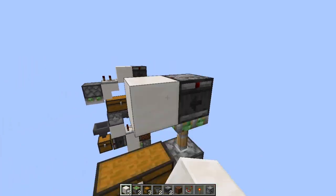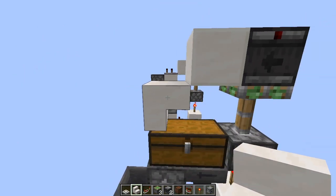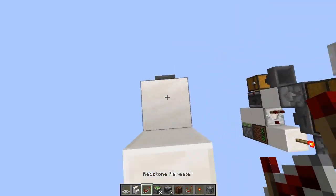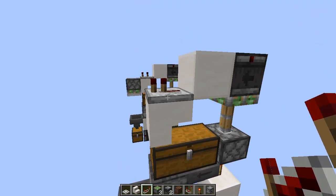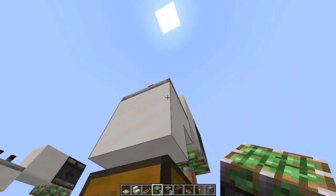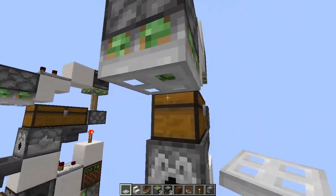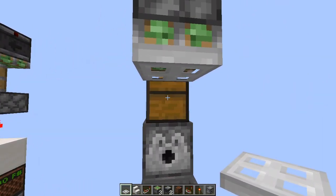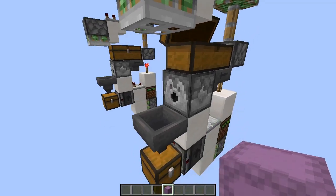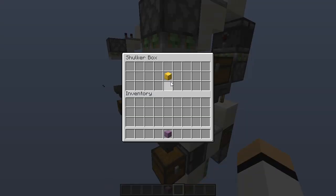A block, then we need to place a stair here — it can also be a top slab — just so we can still open the chest. Place a repeater here and this repeater needs to be on two ticks. Now we need to place a sticky piston here, and I like to place a trap door here so we have more space to open the chest, but you can also place a slab here if you want.